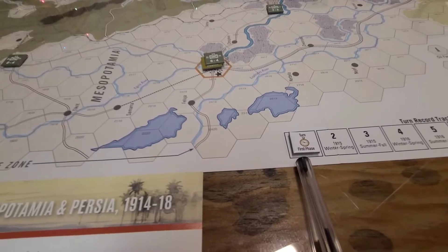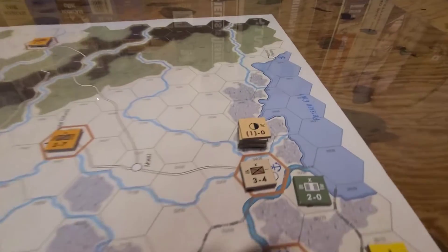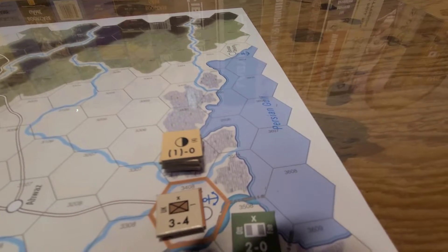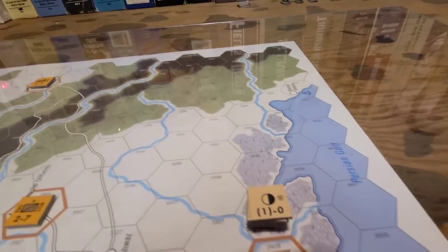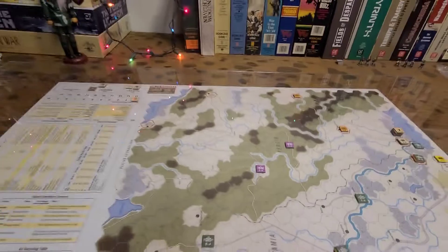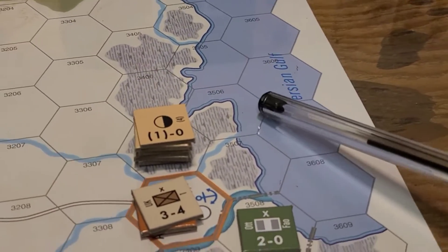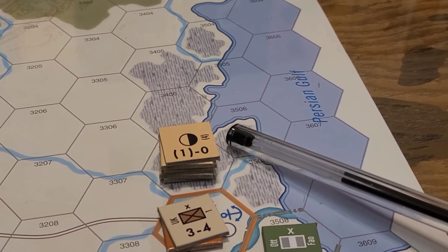Weather has to do with the time of year. This is 1914 — it's the summer and fall, so we're getting going. The Brits made an initial move. Look how I was able to deploy them anywhere within an old city or on the coast of the Persian Gulf. We're bringing the British in through the Reed Marshes — I'm sure they love me for that.